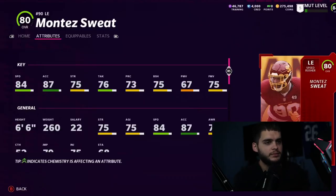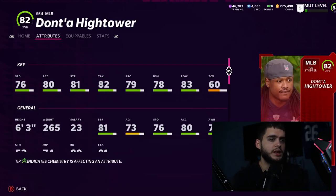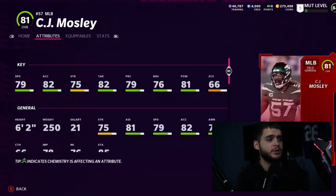Moving to the leftover top ends from yesterday: Montez Sweat is 84 speed, 87 acceleration — can't really pass rush, but he's super fast at 6'6'. Leonard Williams — slow, 81 power move, 78 block shed, I'd play him at defensive tackle. High Tower is slow with 76 speed but 83 hit power — I don't see him playing anywhere unless at DT. CJ Mosley is also slow with 81 hit power, not someone I see using.